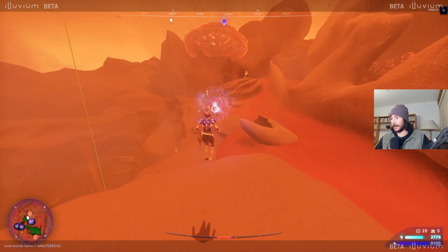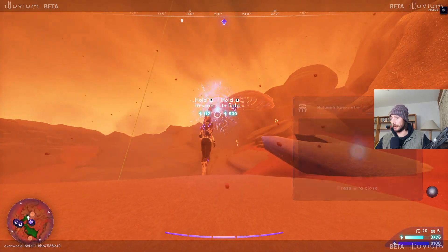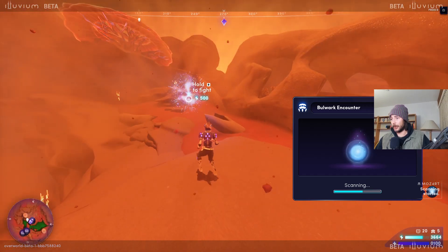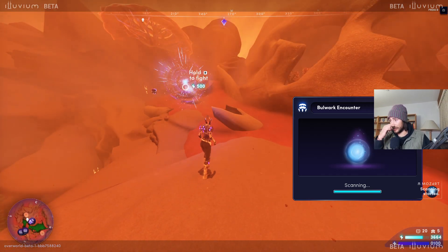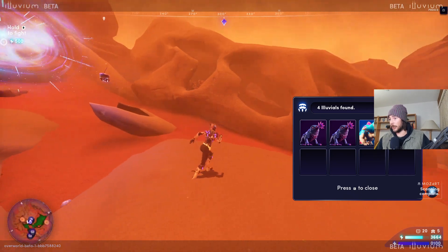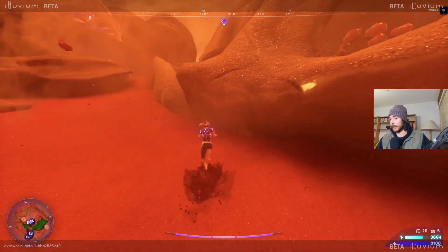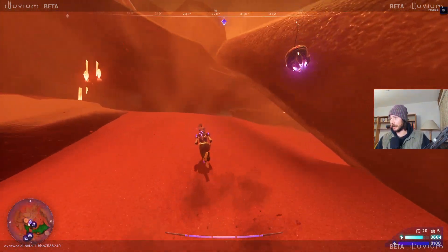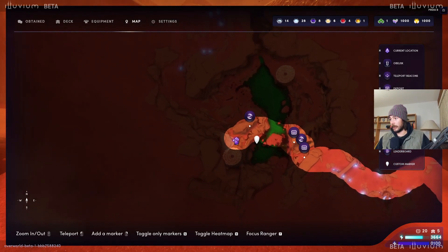Five out of five — gonna hit them all. Let's scan again because it really helps us skip unnecessary fights. Look at that — so many Luras. If we don't find anything good in this direction, we know we can get them all over here.